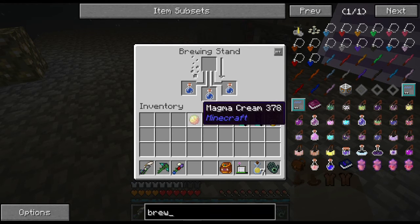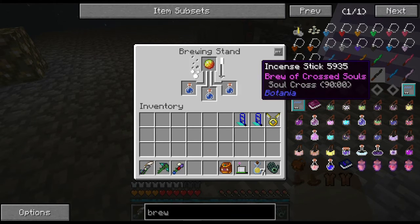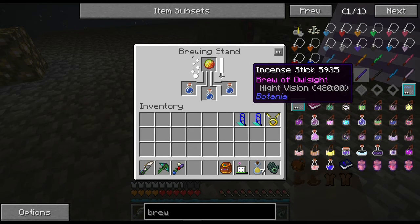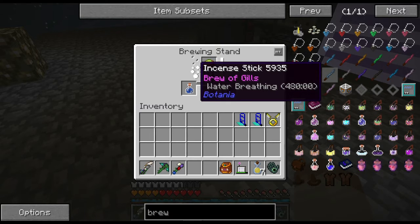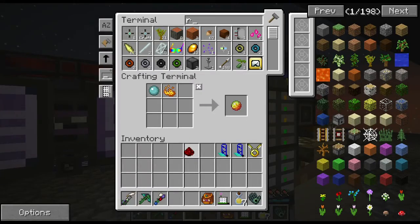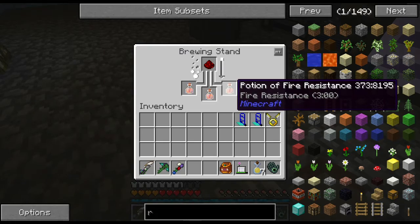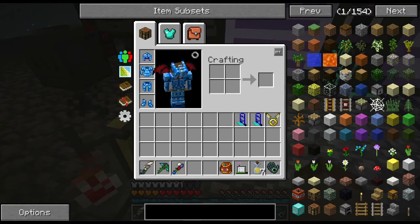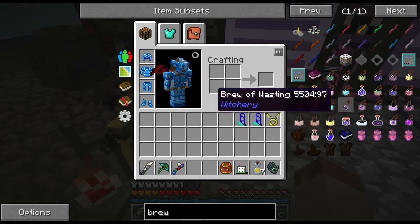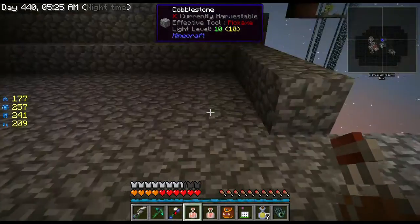Witchery has incense sticks, brew of combustion, feather feet for 90 minutes, soul cross, night vision, brew of cloaking — possibly invisibility for 480 minutes. With redstone added I get fire resistance for eight minutes, which is pretty good. Witchery looks really sweet — might be one of the next mods we explore.